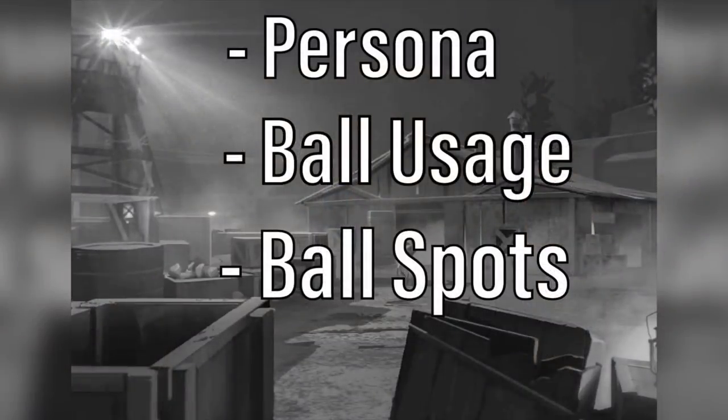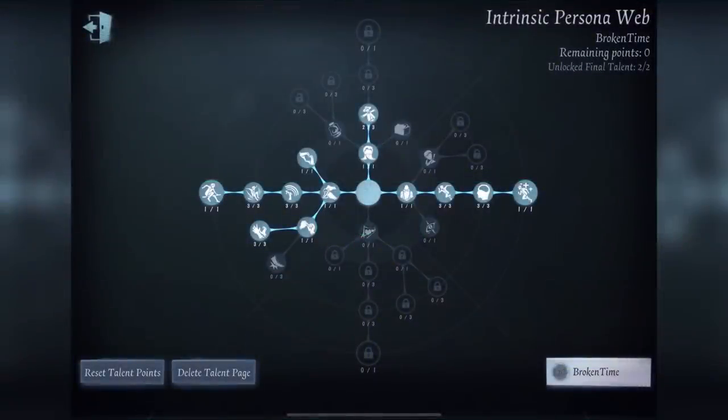There will be three parts to this guide. The first part will be the persona. The second part will be the best usages for each of the balls — red ball, black ball, and white ball. The last part will be the best spots for each of the balls. The persona build I'm using is left, right, 2 in sticker, and max in struggle speed. Persona is not that important for acrobat as long as you're using Broken Windows and Borrow Time — the rest you can pick what you want.